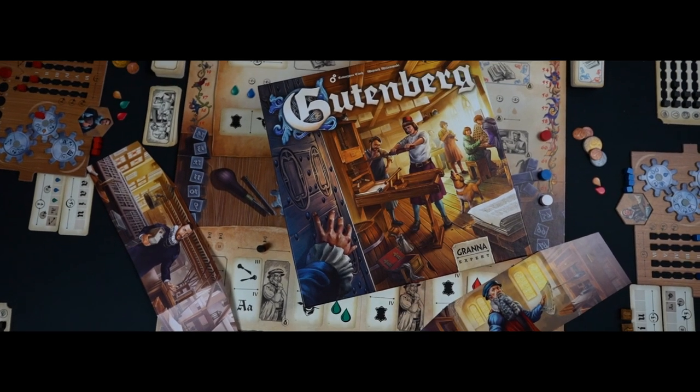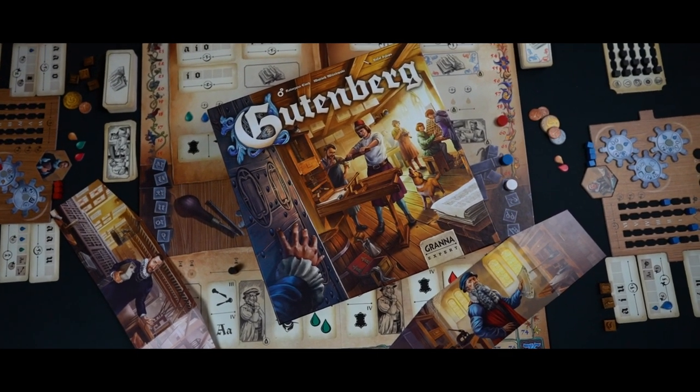Gutenberg. The printing press was central in the turning of the tides of the Middle Ages, making the sharing of information faster and more efficient — in other words, the internet of the day, if you will — but with books and ink and the smells of mahogany.